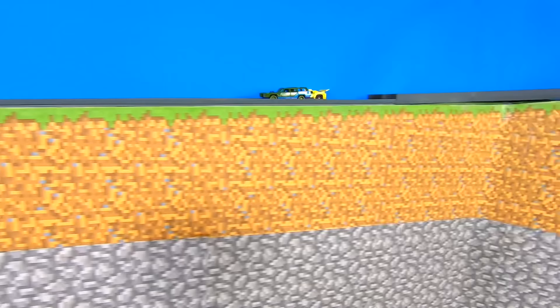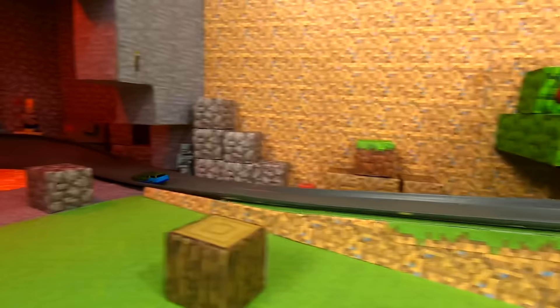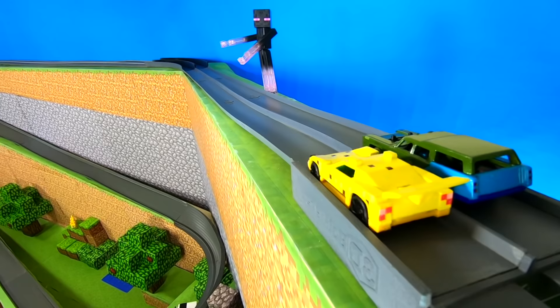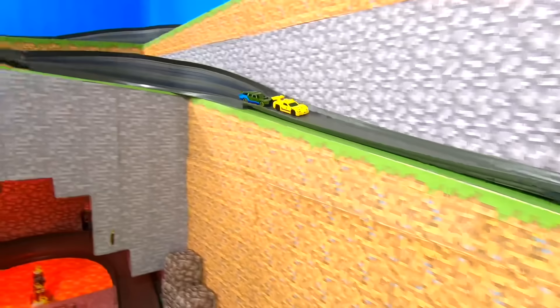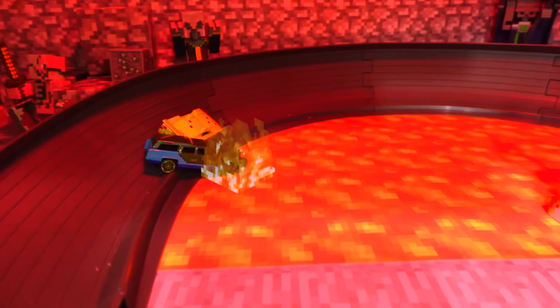Race five — it's another close one. The ocelot is trying to catch its prey, but the zombie overpowers that kitty cat for the win. Zombie back with the advantage — if he wins race six, he'll be the Minecraft Mob Race champion. Race six: it's a tight race around the corner. Ocelot loses control, zombie passes, but both cars come to a stop. Wait a minute — you smell something? It kind of smells like burning rotten flesh. Oh yeah, he's in the lava.